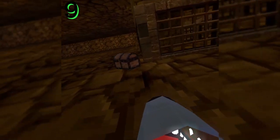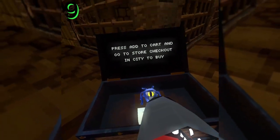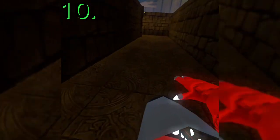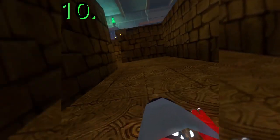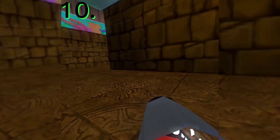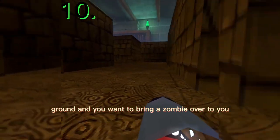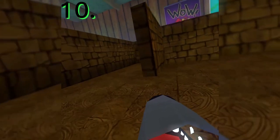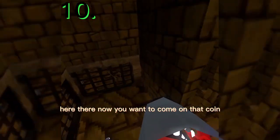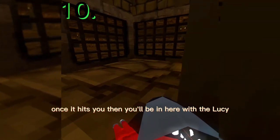We're on to number eight. If you come over here, there's a box you can press all the way over here. You'll see this shiny rock on the ground, and you want to bring a zombie over to you there. Once it hits you on that spot, you'll be in here with Lucy.